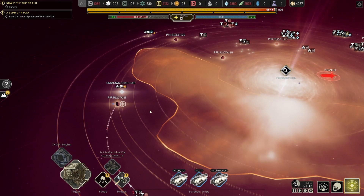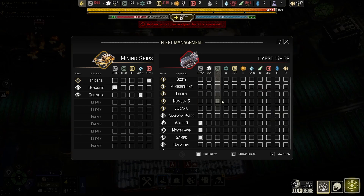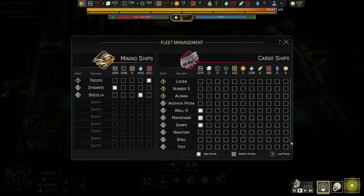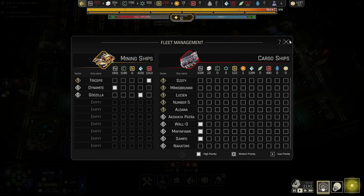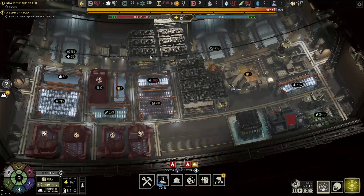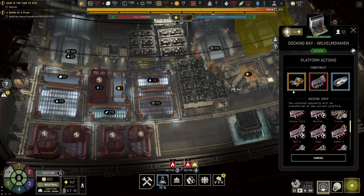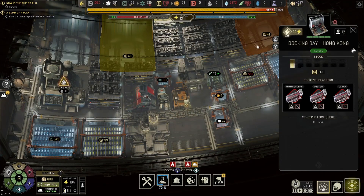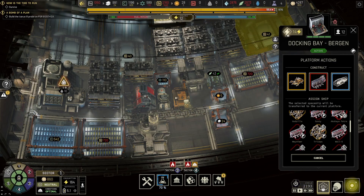Now we just have to wait for them to tell us to come pick them back up — which is fine because they're giving me science. The game is smarter than I thought, grouping ships by sectors. Sector 6, what is the odd thing here? The Triceps is supposed to be here. Sector 1 — the Akshayapatra.